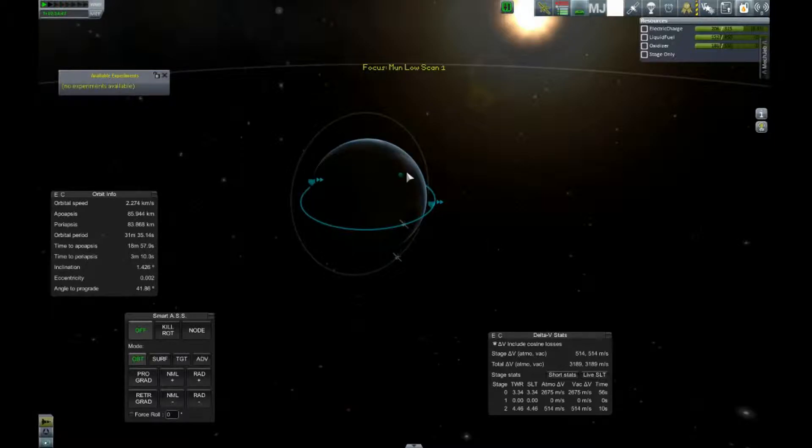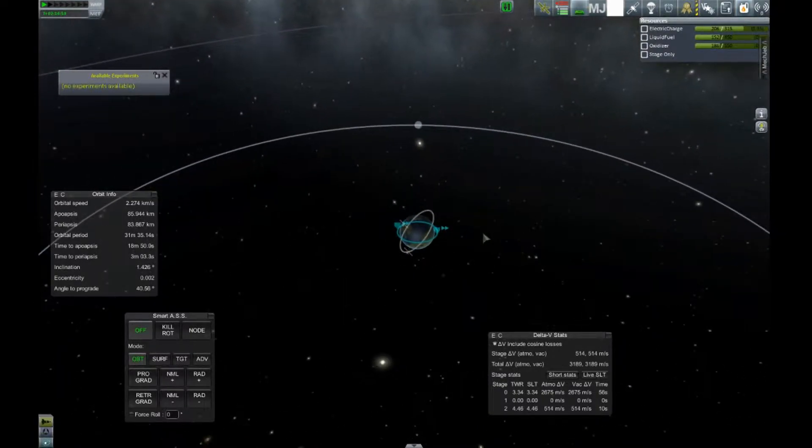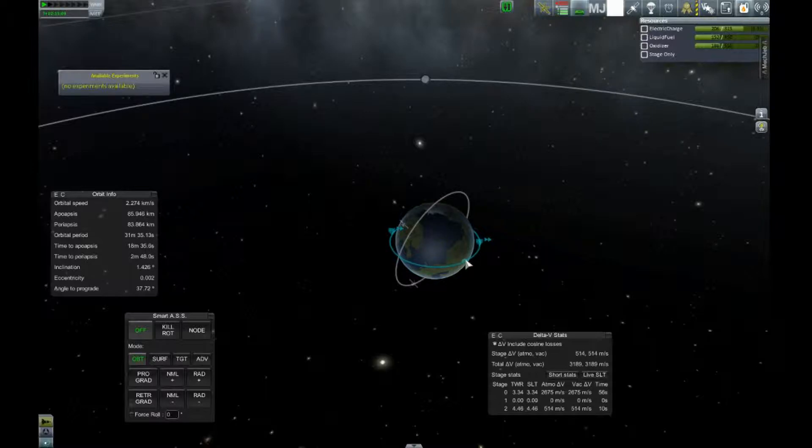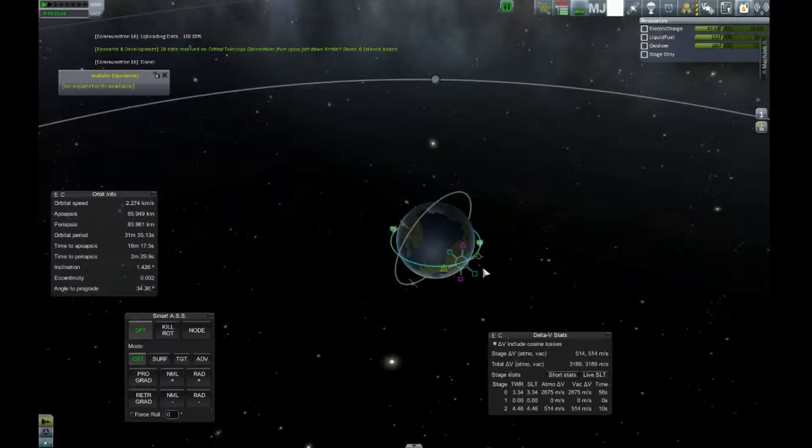We're going to hit M for map, and we have to plan our lunar departure. Several other YouTubers who play Kerbal always say you want to go prograde as you see the moon rising. Because we upgraded the tracking center, I believe we can add maneuvers now. We're going to be able to see the moon rising about here, so we're going to click it and say add maneuver. Now we have all of our different maneuvers — different points and directions we can go. We are just going to drag the prograde marker out and see what happens if we go strictly prograde.